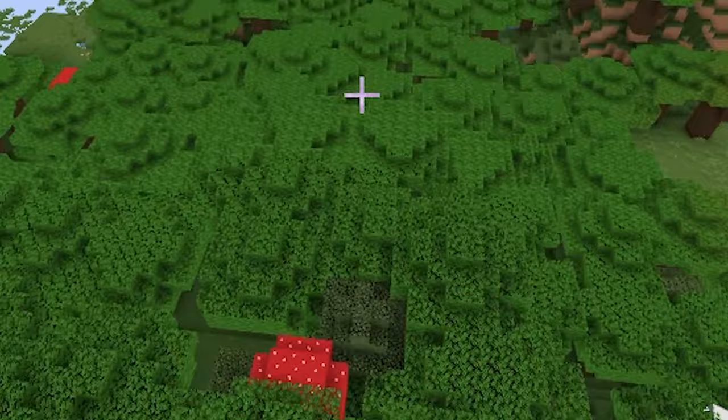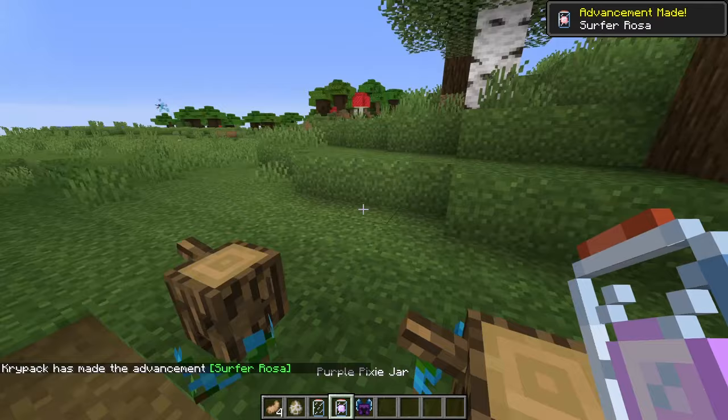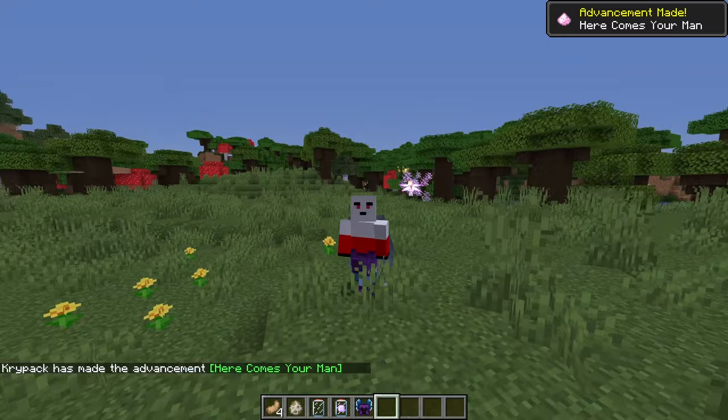Pixies can be found in pixie villages, which appear in the dark forest biome. Craft yourself a pixie jar or a few and capture them, as they can give you buffs depending on their color. Friend them with a flick and they will give you passive effects such as strength, jump boost, speed, luck, and haste.